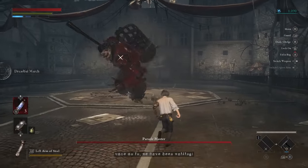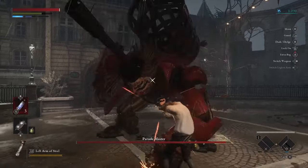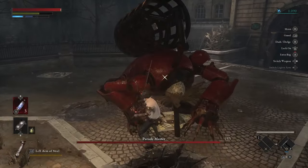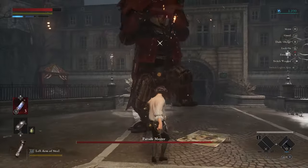Number 4: Parade Master, the tutorial boss. As a boss, this thing is good to show how most boss fights will be. Blocking its attacks is easy as far as easy blocks go in this game. At this point he doesn't have much to overwhelm you, so go ahead.